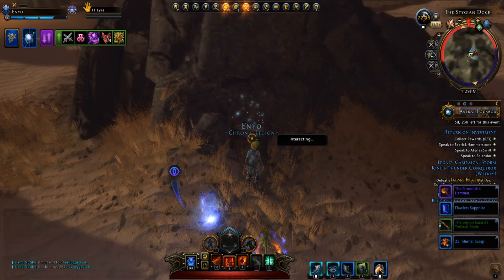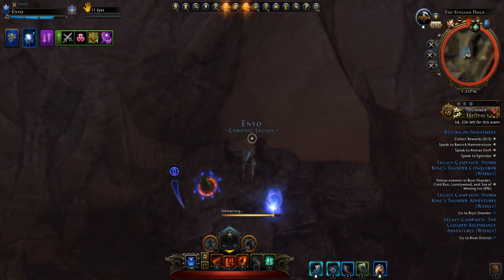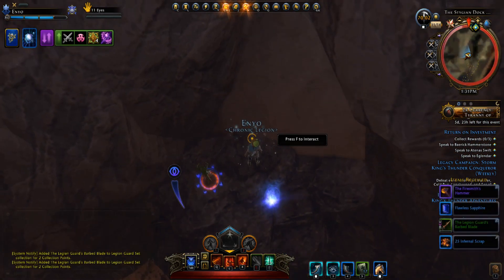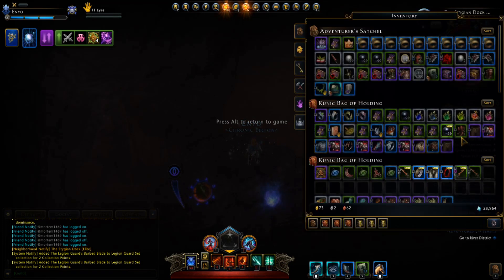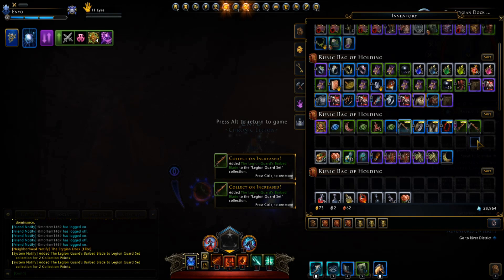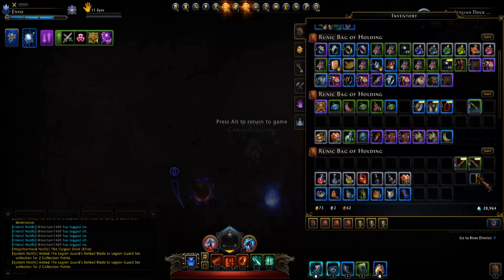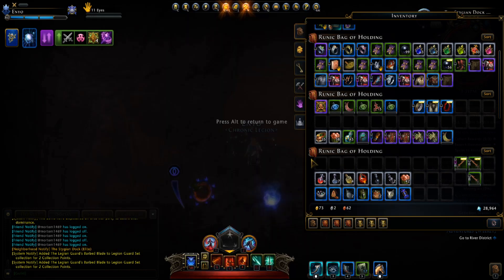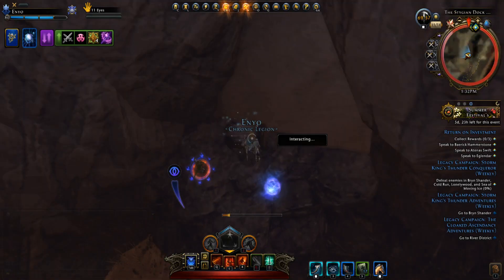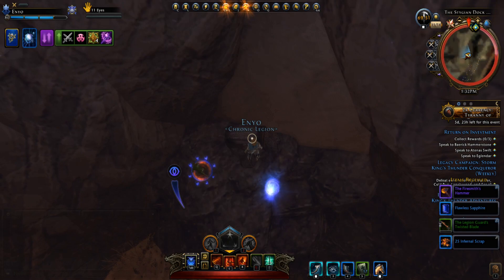We got another offhand. Yeah, we got the main hand! Look at that — so we've got two offhands and one main hand, and they are bound to account, so I'll be able to just stick this on an alt in the meantime. That is pretty sick. Another offhand! Three offhands? Are you kidding me?